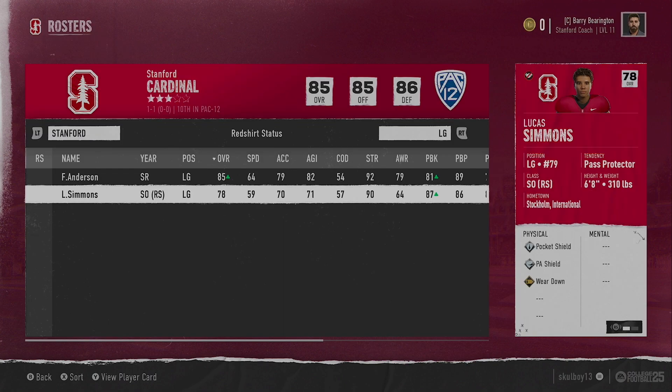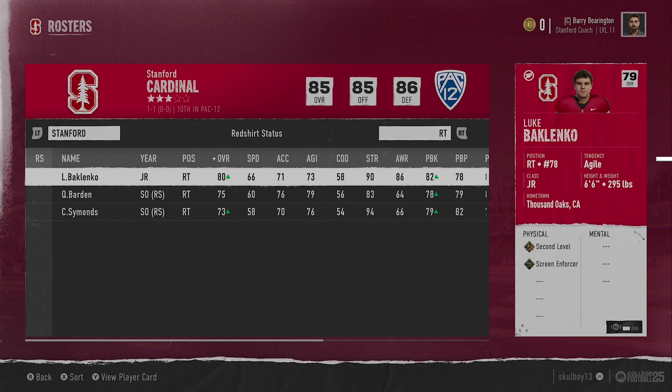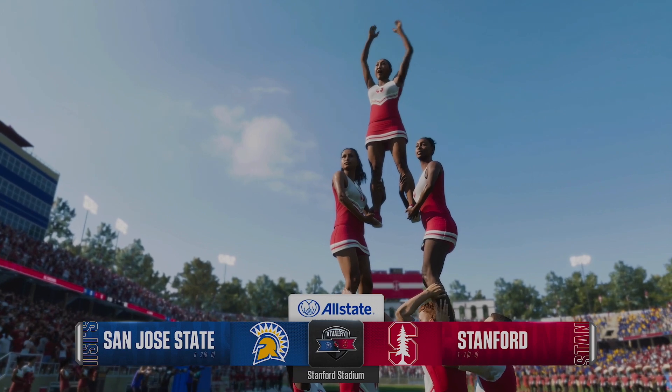As for offensive line, another transfer, Lucas Simmons. He could play anywhere across this offensive line, though he's at right tackle. I'm considering giving him some starting time if Baklenko doesn't perform well. But with all that said, I think it's time we get this rivalry underway.